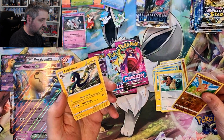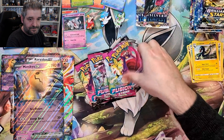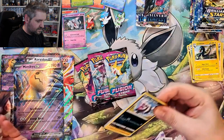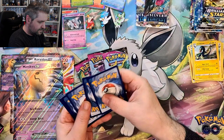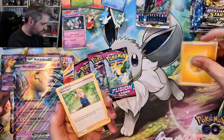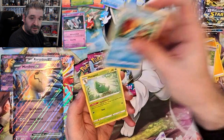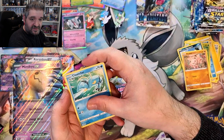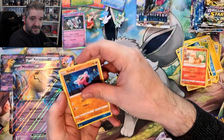Gengar pack next. I still have a full booster box of Fusion Strike that I will open in a future video — I'm thinking either later this week or next week. I'd like to do it before Sword and Shield effectively ends and Scarlet and Violet launches. Pack contents: Bewear, Stufful, Totodile reverse, and Corviknight non-holo.